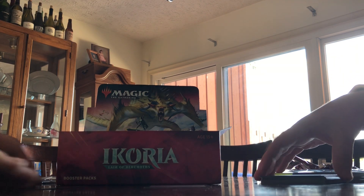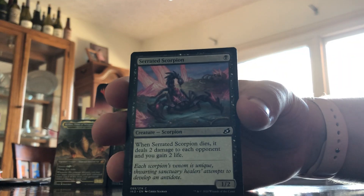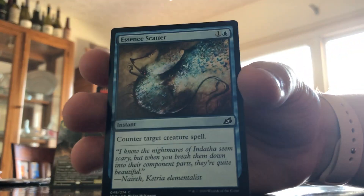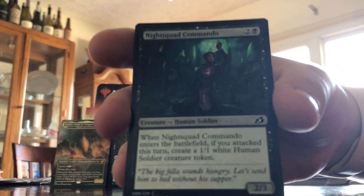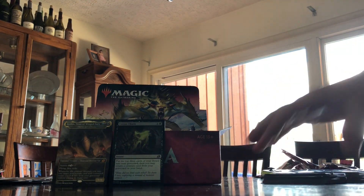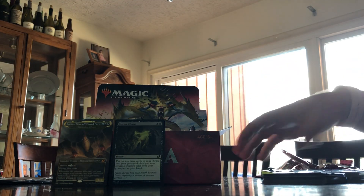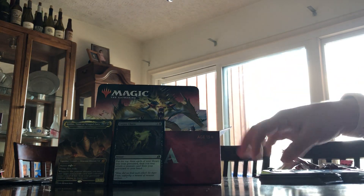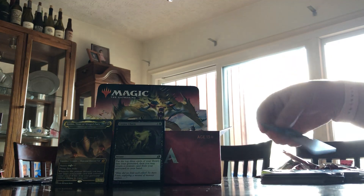We forked it up, Zach. Repeat Blade Banish, Keep Safe, another Serrated Scorpion — Zach had one. Ram Through, Essence Scatter, another Night Squad Commando — I had one earlier. Plummet, Drannith Healer, another Raking Claws, Hampering Snare, Zenith Flare, Blitz of the Thunderraptor, Ketria Crystal. Got a Sea Dasher Octopus. Plains land card and a Human Soldier Token.